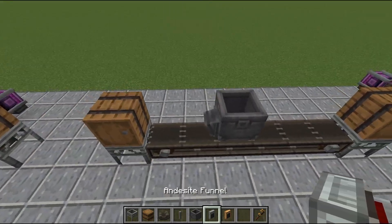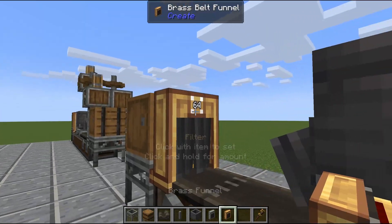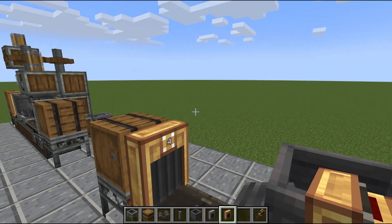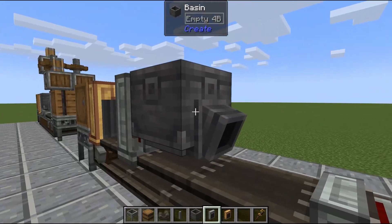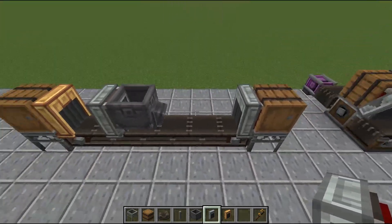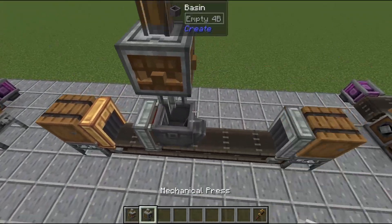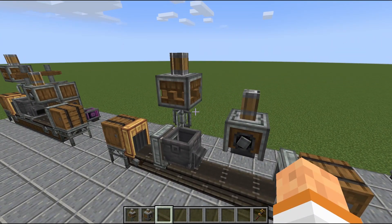I'm going to go ahead and place my basin — this little spout on the end will adjust accordingly when we place our funnels. Put our brass funnel here; I set it to four because that's exactly how many you need for one pulp. Put an andesite funnel since it's an input — you'll see the basin automatically outputs correctly — and then another andesite funnel here just to pick up the items. Next I'm going to add our mixer and our press.